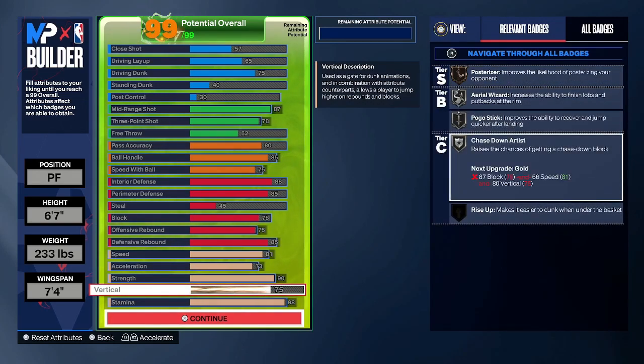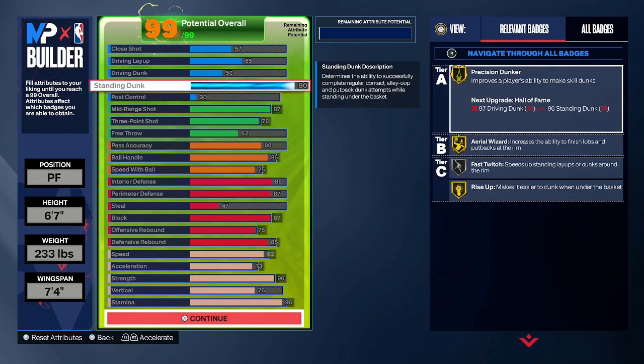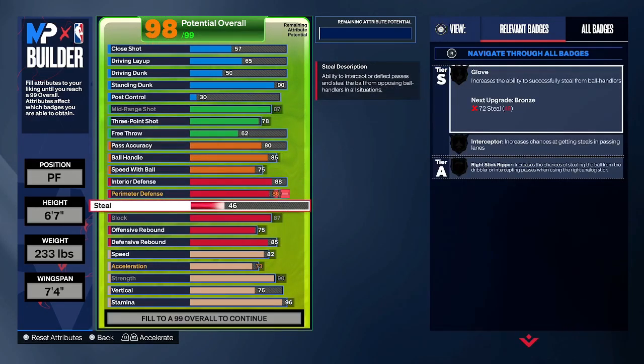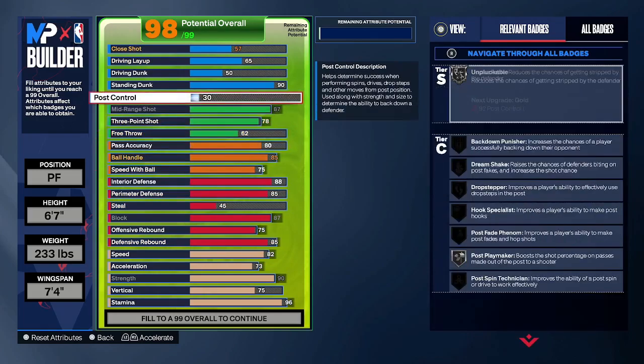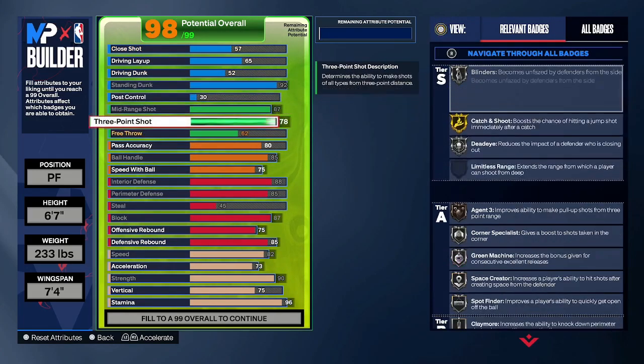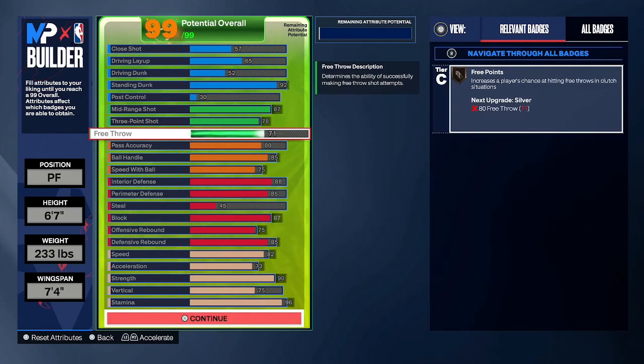Alternate version number two: you drop the vertical to 75 and put standing dunk to 90, and you get all these finishing badges on gold and silver. If you want Gold Fast Twitch, you can lower your perimeter defense to 85 and put that standing dunk to 92 for Gold Fast Twitch, then put the rest of the stats wherever else like free throw. Either way you can't really go wrong — the build will probably still play the same.